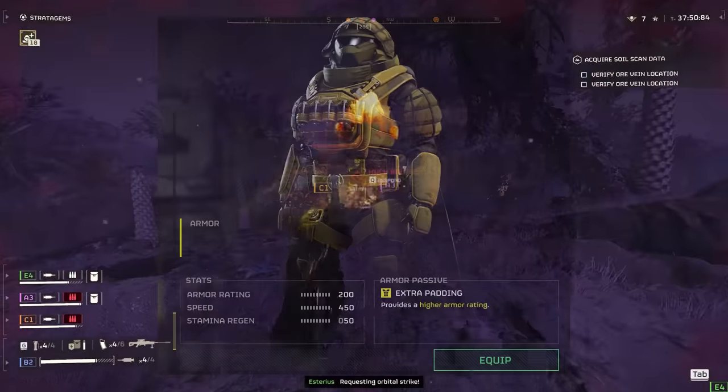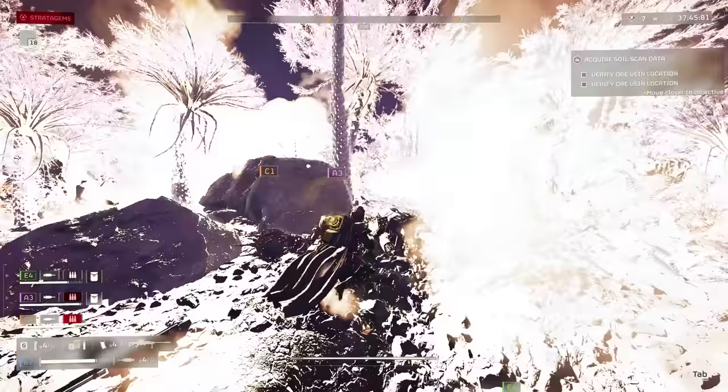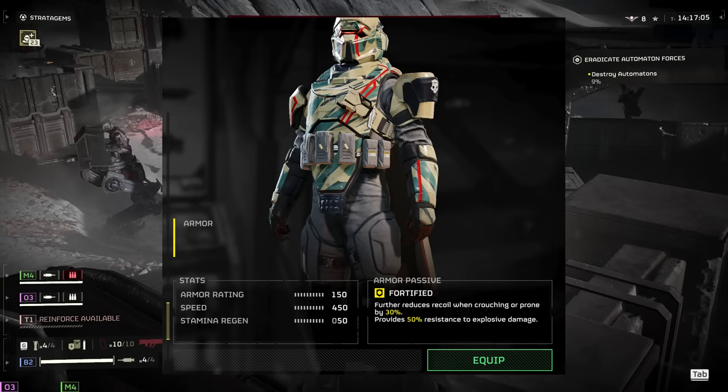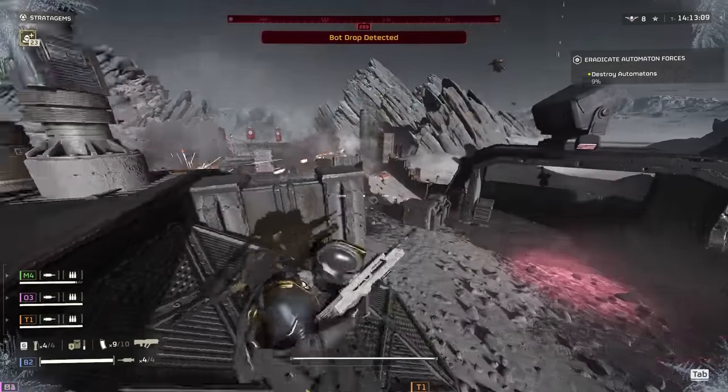Right after, we have this armor set which will henceforth be known as the Teenage Mutant Ninja Turtle. Again, extra padding and a big boy. Now, this is the best looking armor we've seen so far, at least if you ask me. I am loving the graffiti theme and I'd probably drop some credits on it, especially since it has that fortified passive.